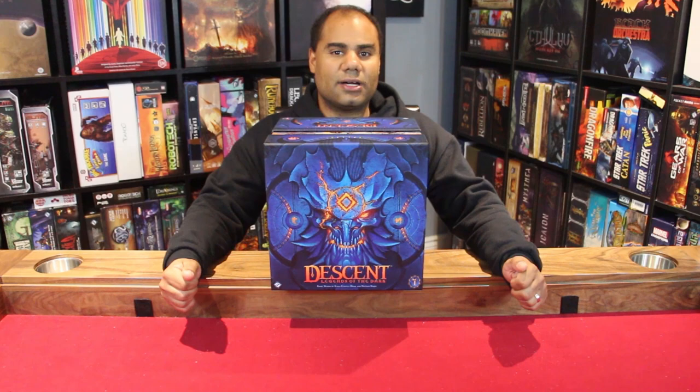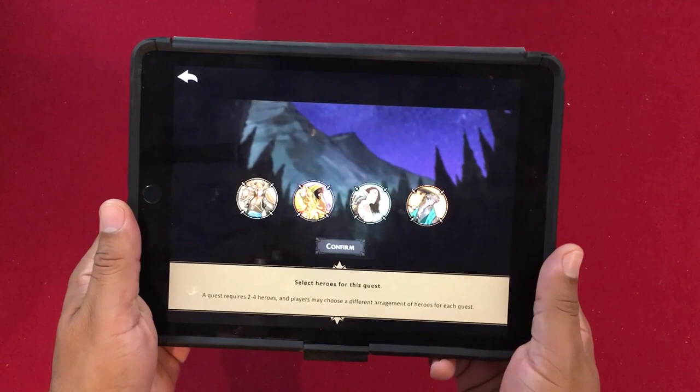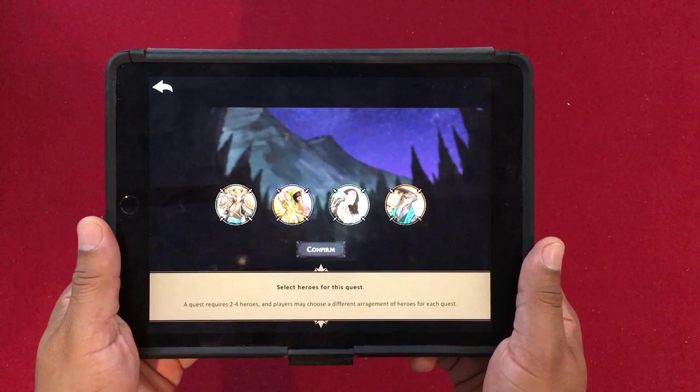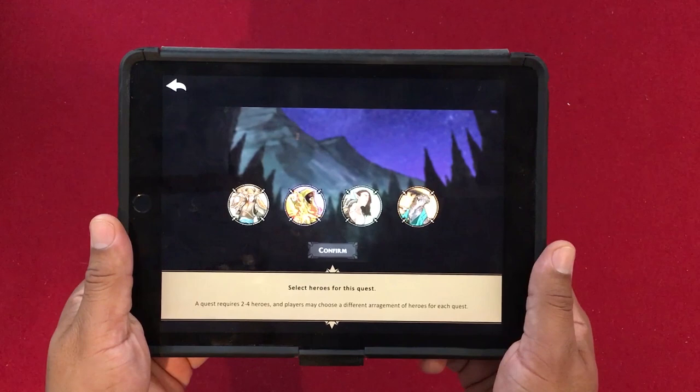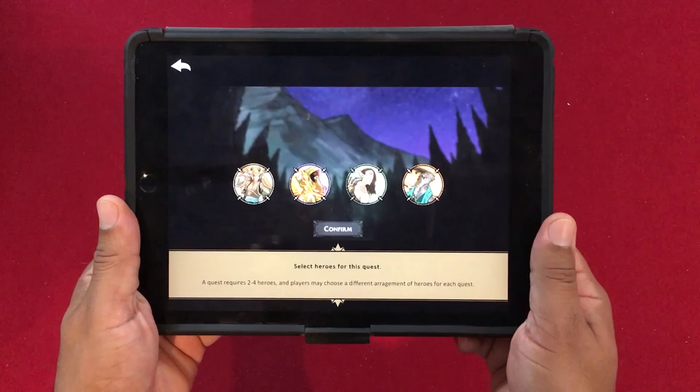I think I've covered enough about the game — let's get to the teach. I'm going to teach you how to play Descent Legends of the Dark. I'll skip over the first part of getting the app set up as it's not all that interesting. The first thing you do is open the app, select a new campaign, enter the name of your party, and go through all of the story that gives you background on the world of Terranoth and the characters themselves.